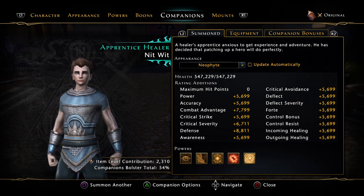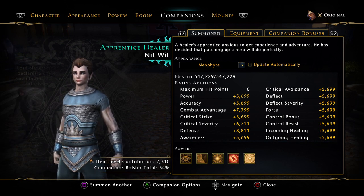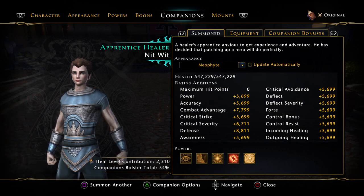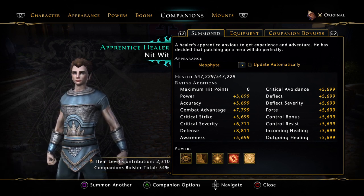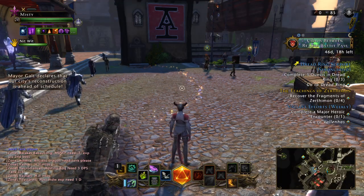The top 10 gives you your item level. I'm at 2,300 with my current companions. With all 10 of them leveled up as far as they can go, it will probably be around 4,000 to 5,000 item level. That's another way you can level up — by getting your companions to a higher level.